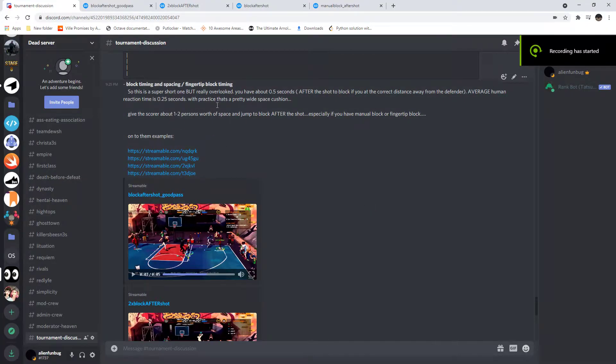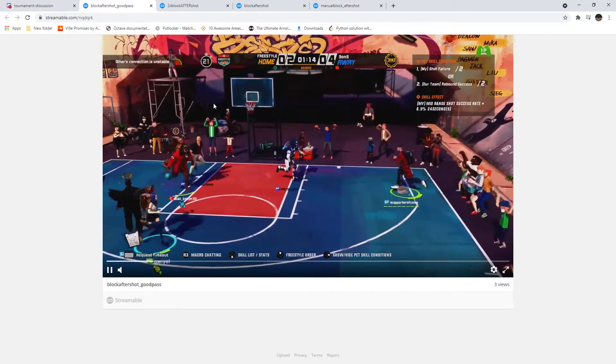Alright, so this last one for now is blocking, timing, and spacing. This isn't something you have to practice, but it's something a lot of people overlook. If you are at the correct spacing, you have about half a second to block — that doesn't sound like a lot, but the average reaction time is 0.25 seconds. If you give the person you're guarding about one to two person's space, you'll be able to get a block off after they shoot, which means you don't have to commit. It's easier with footage to see what I'm talking about.